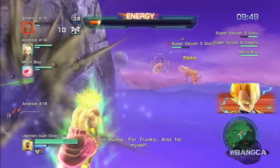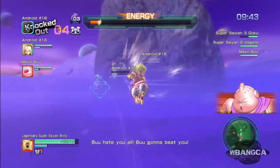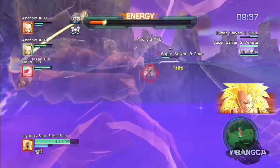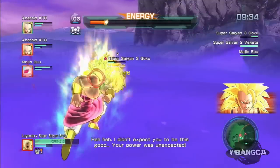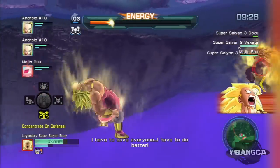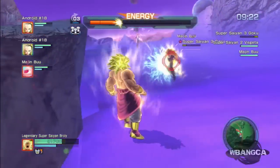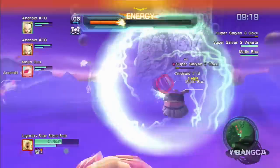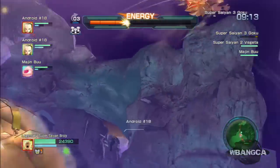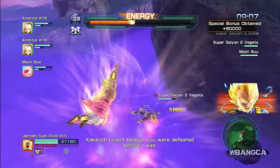Set your characters so that they're healing. Buu is down — you want to revive him. Set them into defense moves. Alright, let's take out Goku. Goku is gone, so that means you should go to the next guy.